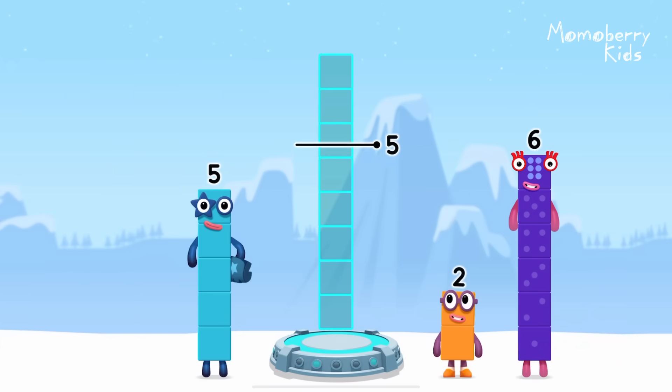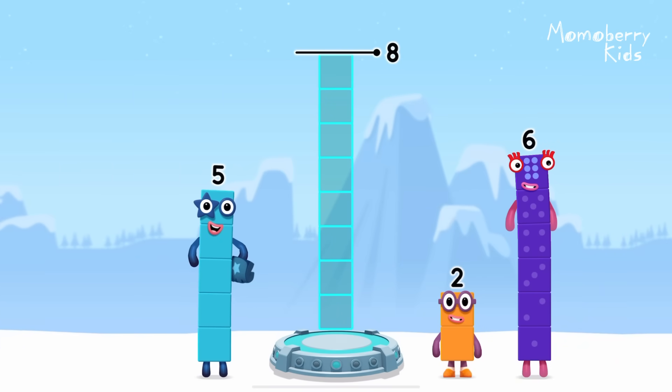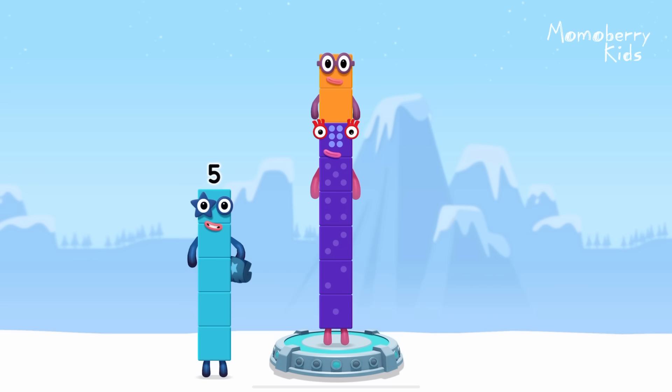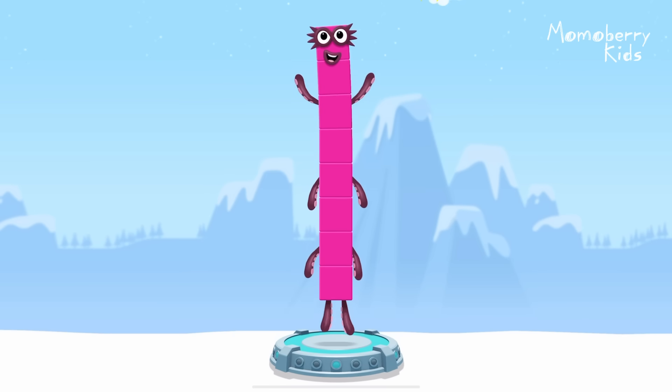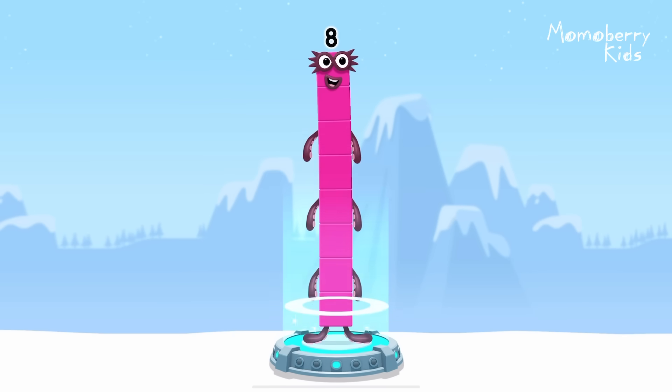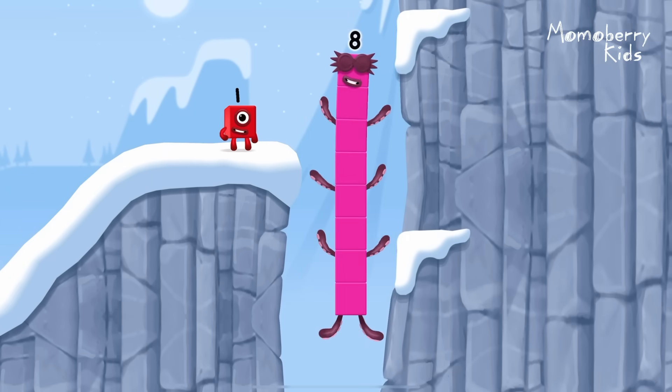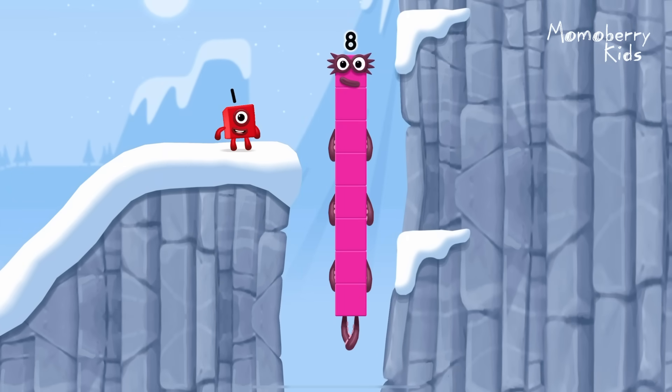Add number blocks to make eight. Six, two. You solved it. Six plus two equals eight. I am eight. Fantastic.